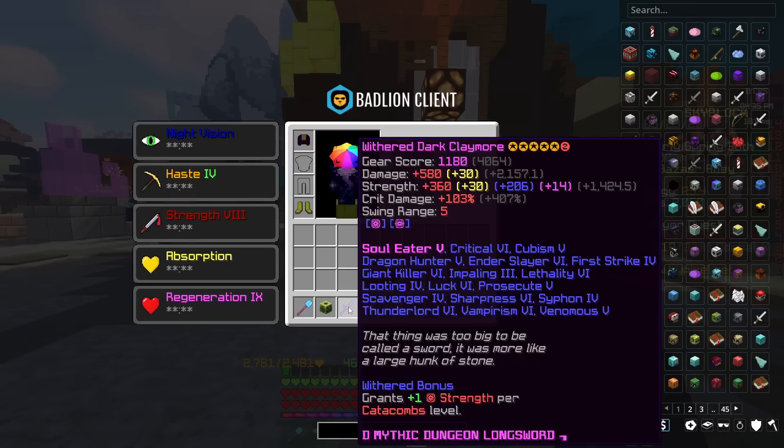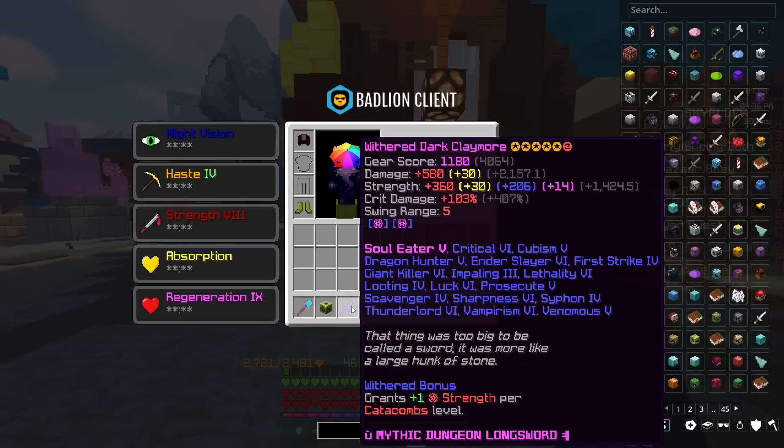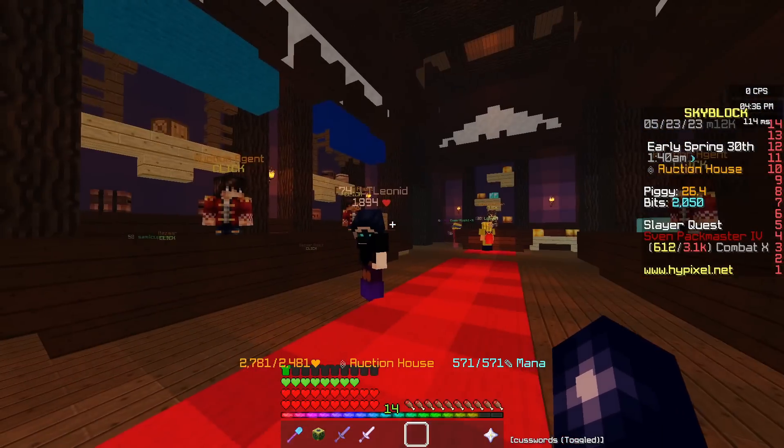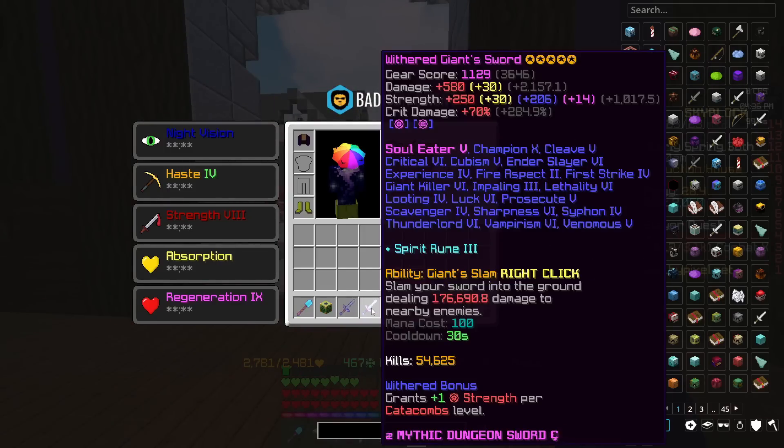Our strength on the Dark Claymore is plus 360, in comparison to the giant sword's 250, so that's substantially more. The crit damage on the Dark Claymore is 103, as opposed to 70 on the giant sword. But what's the price difference? Well, for this Dark Claymore I paid 600 million coins, and for this giant sword I paid 310 million coins.